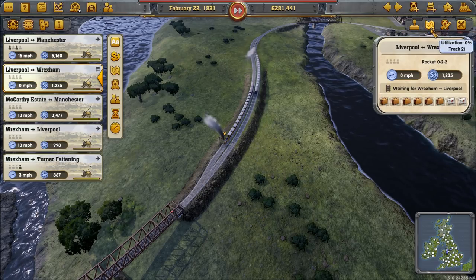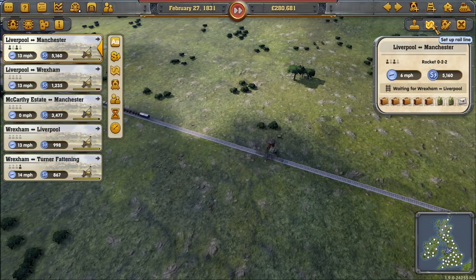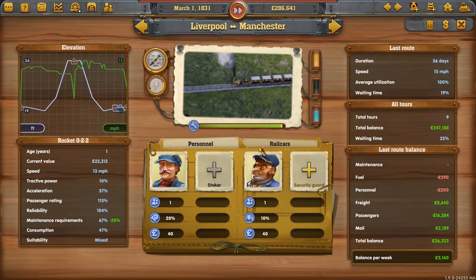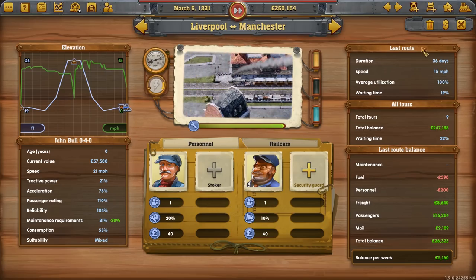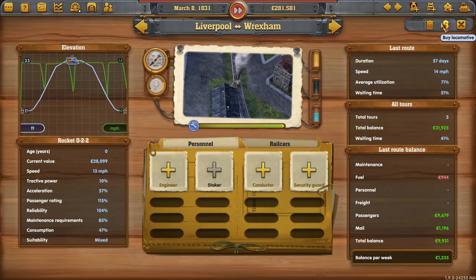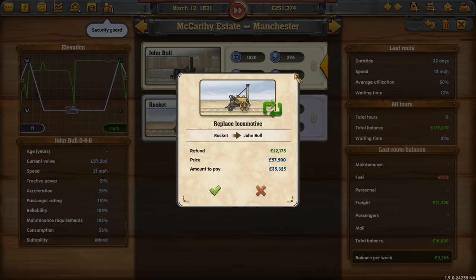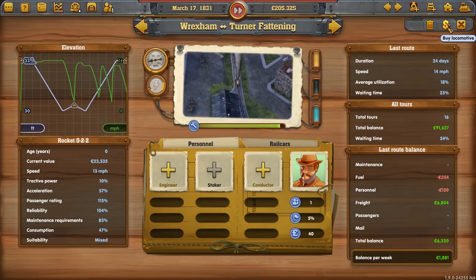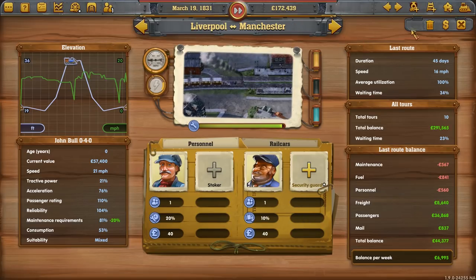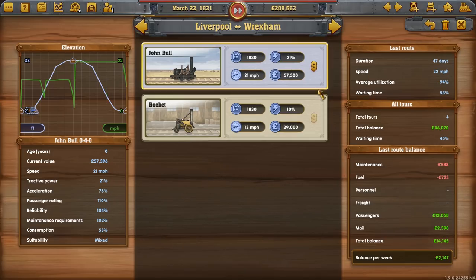Time to upgrade the engines. To upgrade: click on a train, go to Manage Train, then Replace — we get a refund on the old one. We do the same for every train. I wonder if there's a quick 'upgrade all' option — that's future-me learning. Once done, we're running John Bull locomotives at 22 mph — full steam ahead.